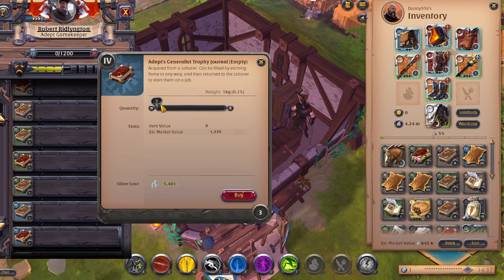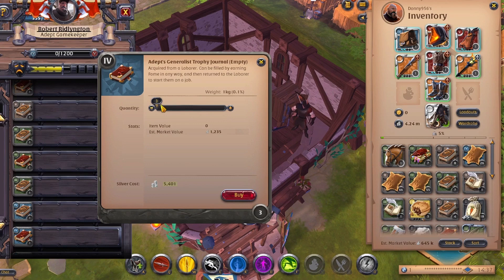In order to keep your laborers happy, you will need to fill your tier three home with one tier three bed per laborer, one tier three table per the entire household, and fill the rest of their happiness with trophies.